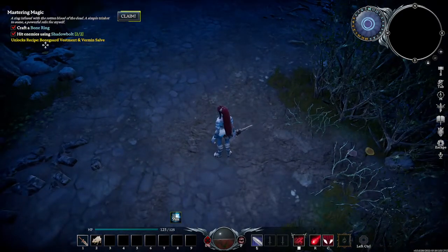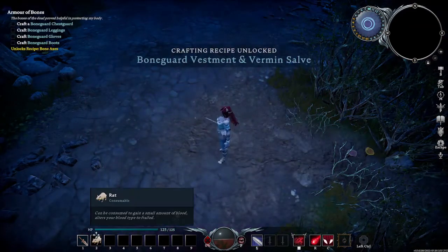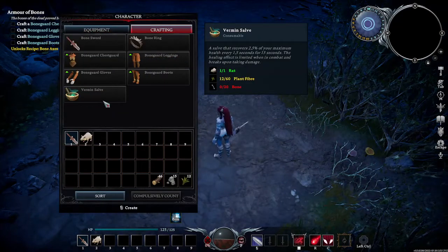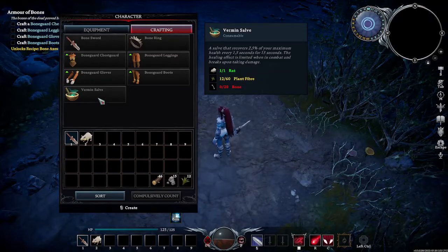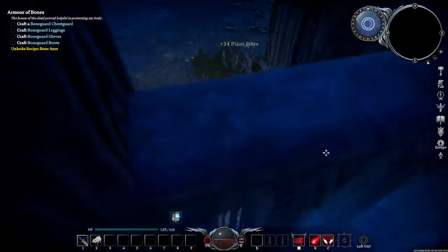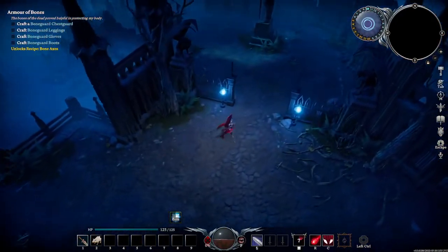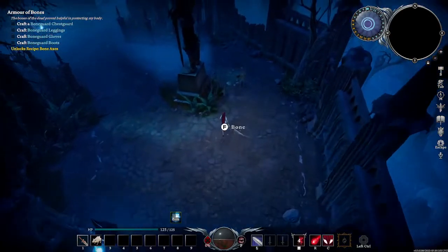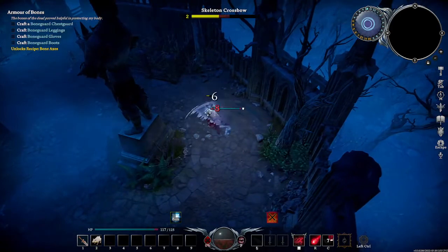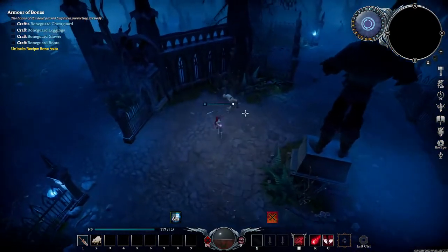We also have the ability to unlock the Bone Guard Vestments and the Vermin Salve. That rat we picked up is going to be used for crafting into a salve — we're going to need 20 bones, 60 plant fibers, and a rat. To get the plant fibers, just go up to the bushes you see around and you'll be able to collect them. We've already been collecting bones from different locations. You'll also notice some bone piles on the ground — run up and push F to collect them. Don't forget to block any attacks and time it right.